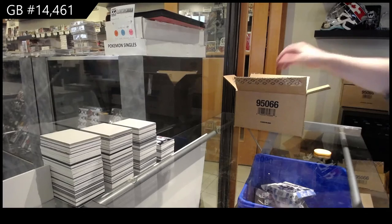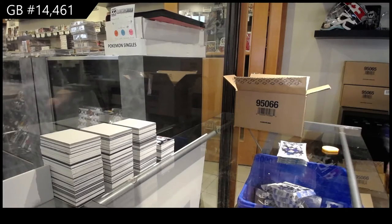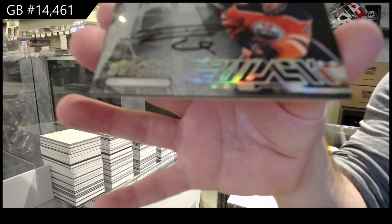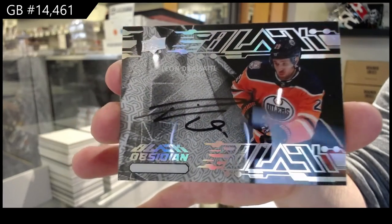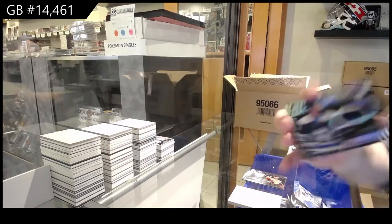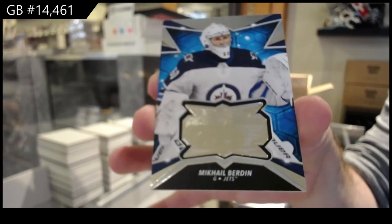Is Gallagher injured, by the way? Speaking about the Habs. We've got an Obsidian Scripps, Leon Draisaitl. Obsidian jersey Liam Foodie, 3/99. Finite Rookies of Burden for the Jets.